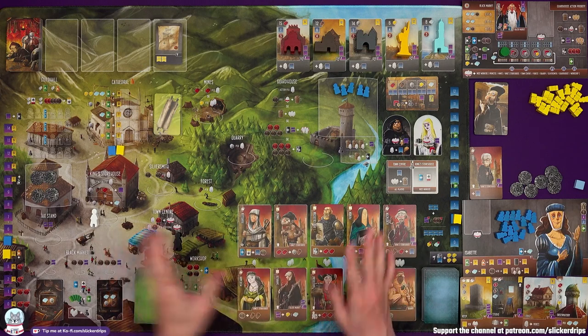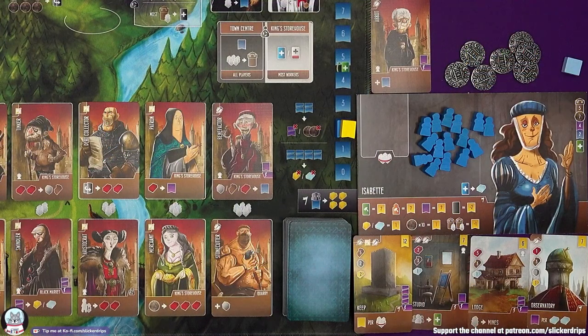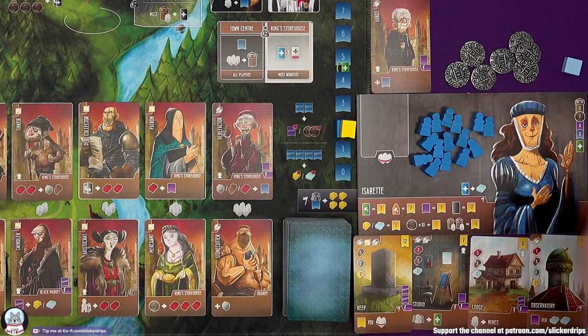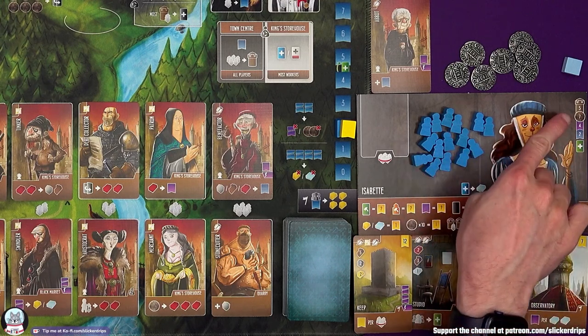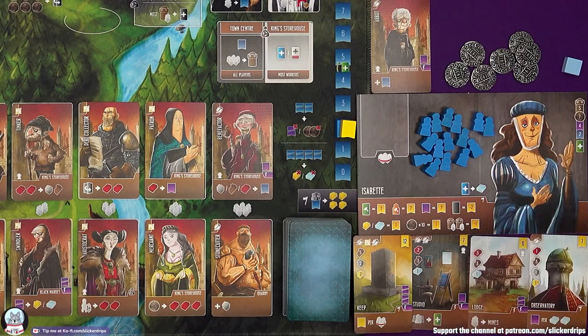If you haven't seen anything about Architects of the West Kingdom, I am going to explain what I'm doing as I go. It's my turn first. So I have a collection of workers. If we look at my player area here, I'm using the variable setup — you can just play where everybody gets the same starting situation, but the new solo bot does recommend you play with the variable setup. It tells you over here that you start with various things. I have five workers in prison, seven silver, four virtue and two influence.